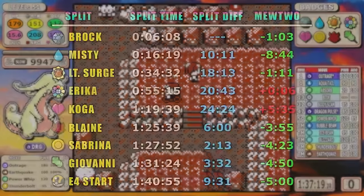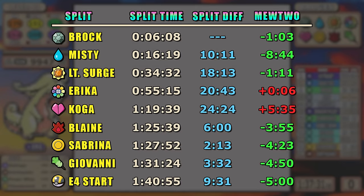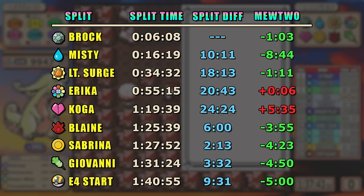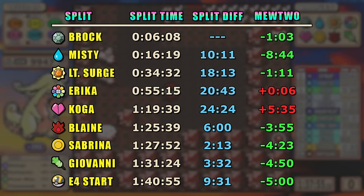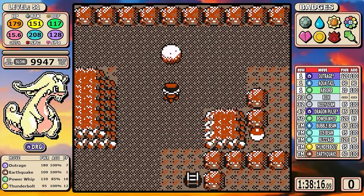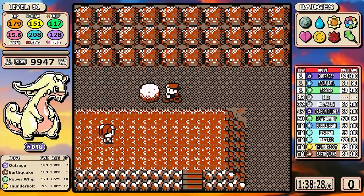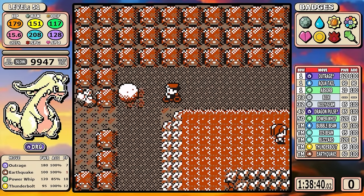Looking at split data again — we had about a minute lead earlier, and it's fluctuated back and forth. But now going into the Elite Four after Giovanni, we are at a perfect 5-minute lead. Goodra doesn't have any setup moves — it has to rely on raw power. With a 5-minute cushion, this is looking like one of the few Pokémon that are going to be able to pass Mewtwo. I'm excited to see how it plays out — let's just get to it.